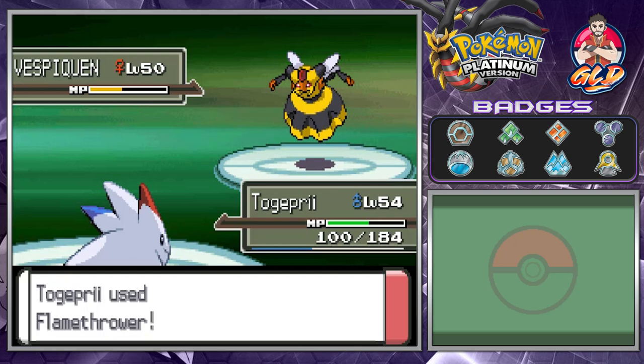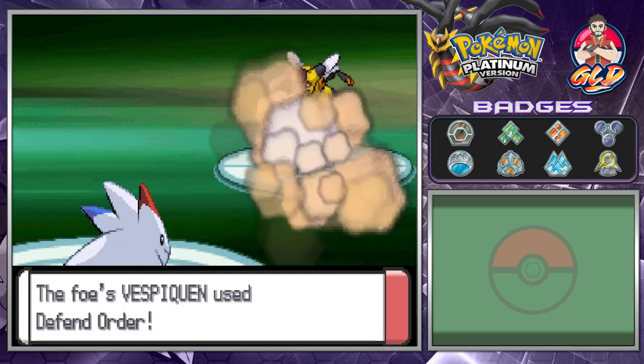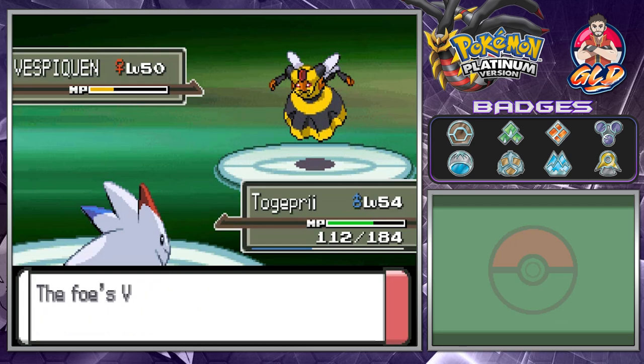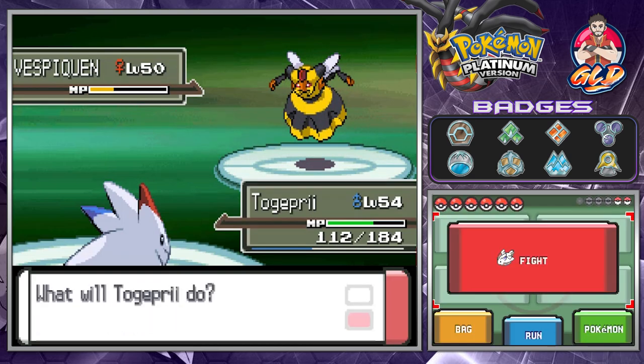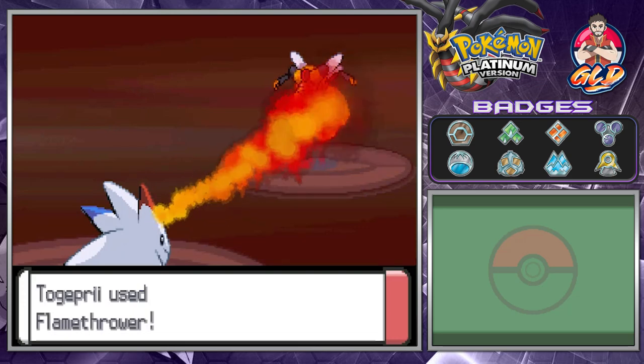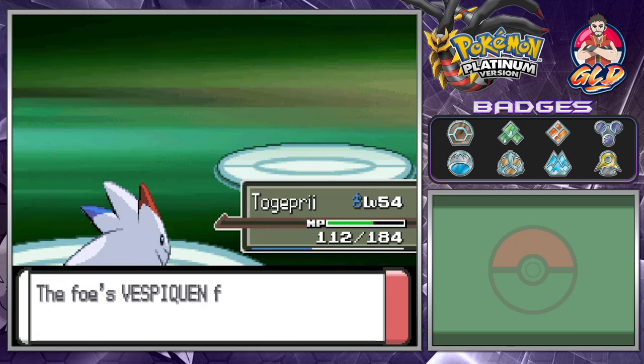That adds another entry to our Pokedex since we hadn't gotten Vespiquen before. Vespiquen uses Defend Order which sharply raises both its defenses. So here we go — another Flamethrower attack for the win! We're going to burn all these bees to the ground, and just like that Vespiquen has been defeated.